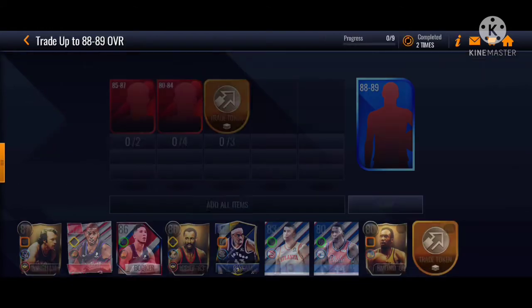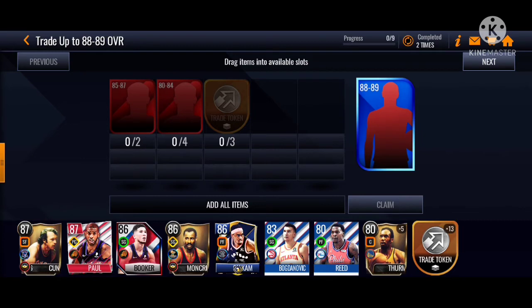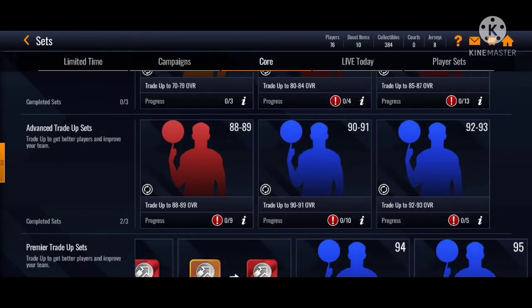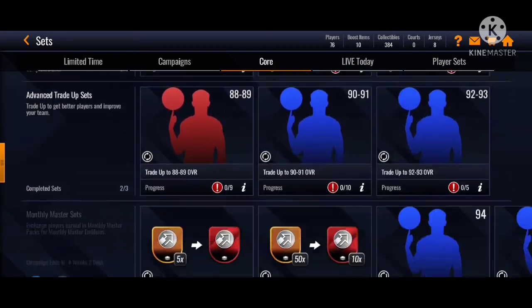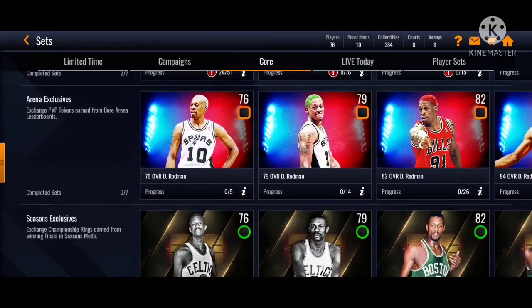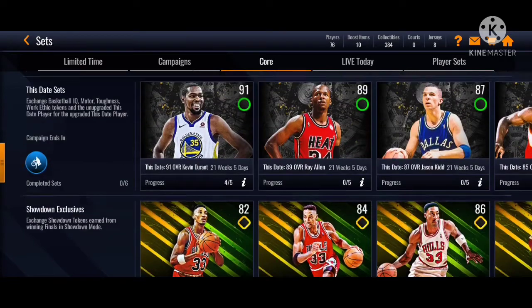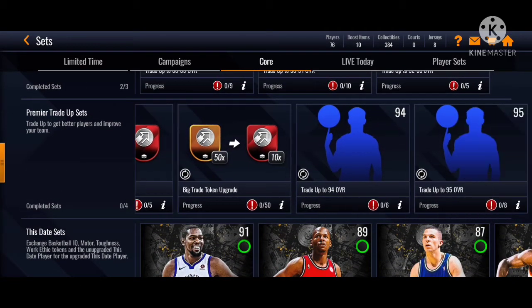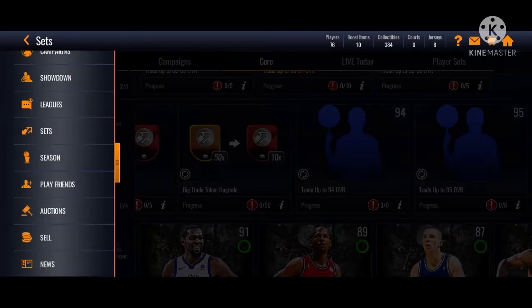There are chances that you can get rare cards. Like this 80 to 89 overall pack - you could have a chance to pull Oscar Robertson from the first monthly master, which is absolutely insane. And this 90 to 91, you have a chance to pull Julius Erving from the second monthly master.